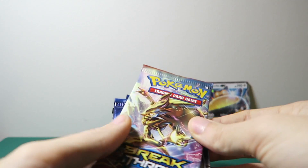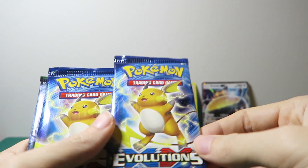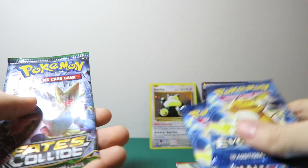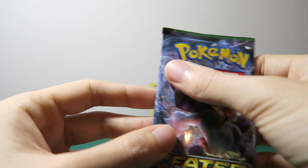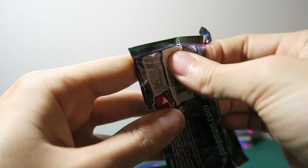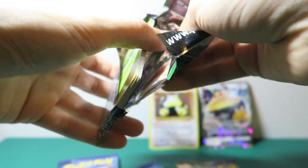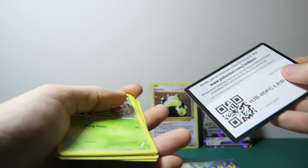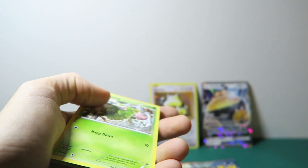And then you get a pack of Breakthrough — that's pretty cool. In this pack I've got two Evolution packs, so these are the originals, and a Fates Collide pack. I'm going to go into this Fates Collide pack. I'm not very good at this. I know there's a code here — there it is. If you guys want a Fates Collide code, there it is.